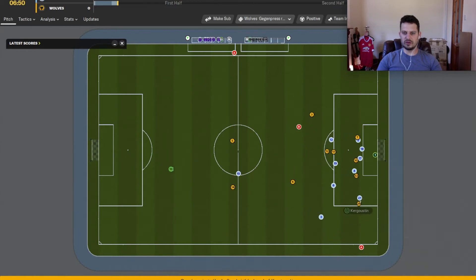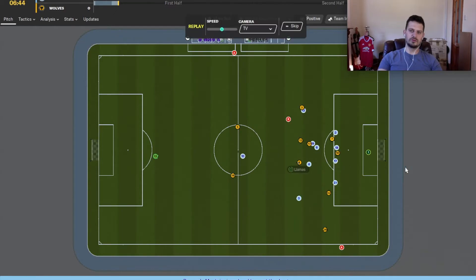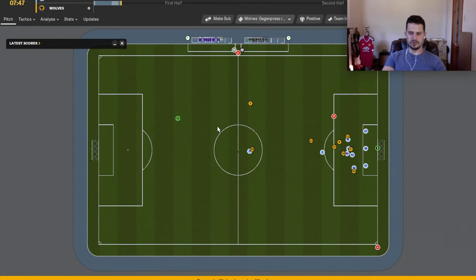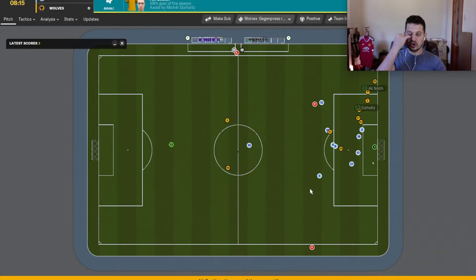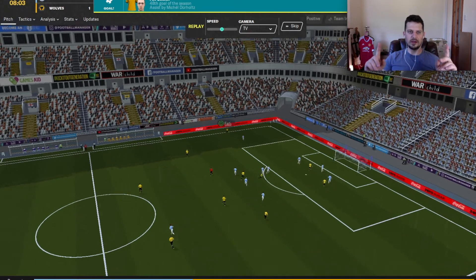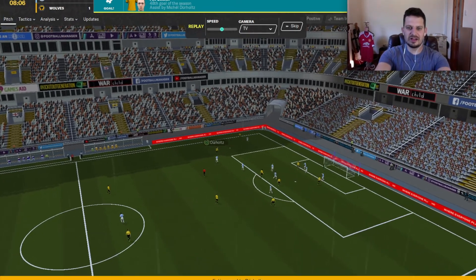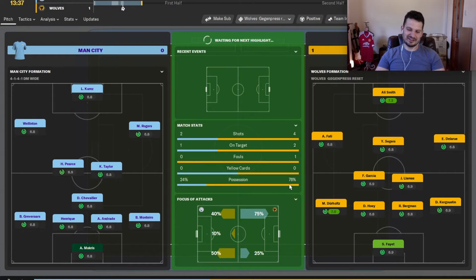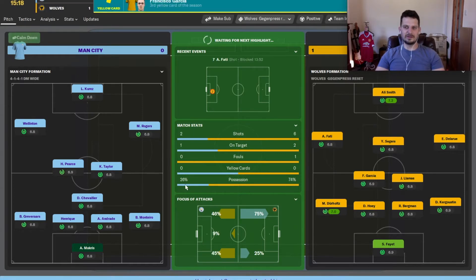Llamas and Garcia pass it to each other, Kyrgostein comes into the box. Couple of shots from Wolves, who are having the better of the game. Another corner — Bergman picks it up, cleared by Man City. Llamas back to Kyrgostein, sprays the ball all the way to Fatty — great ball, great collection — and Ali Smith scores at the near post! Wolverhampton Wonderkids lead 1-0 in the FA Cup Final!